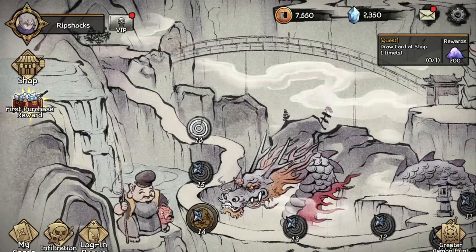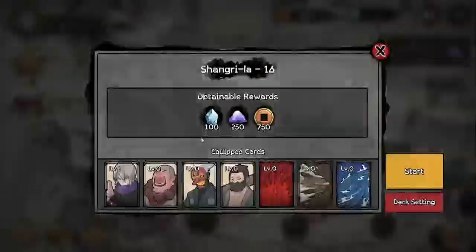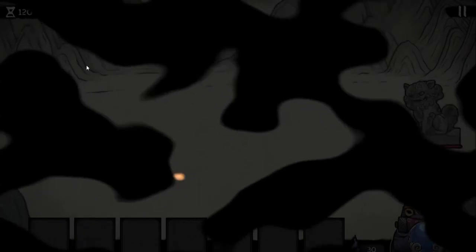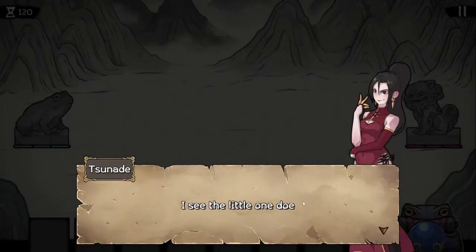What's up everybody, welcome back to the channel. Today we're on Ninja Random Defense, a game that just came out on the Play Store. Basically, the premise is that ninjas are killing demons and using their essence to do ninjutsu.